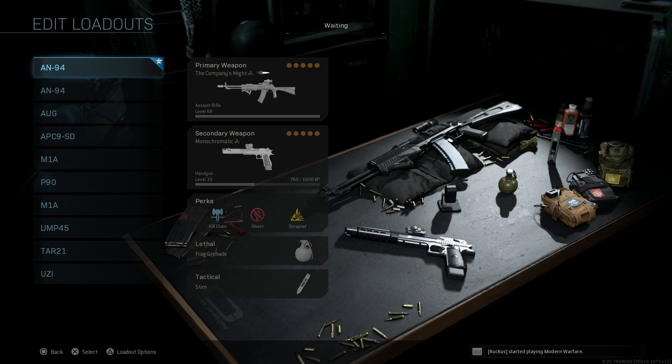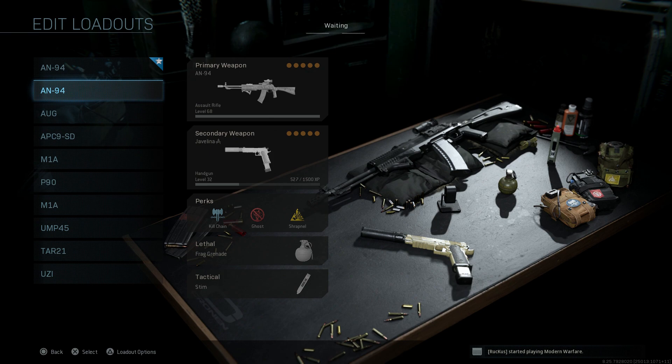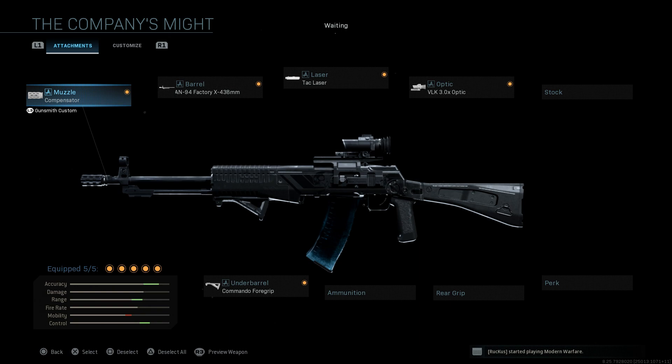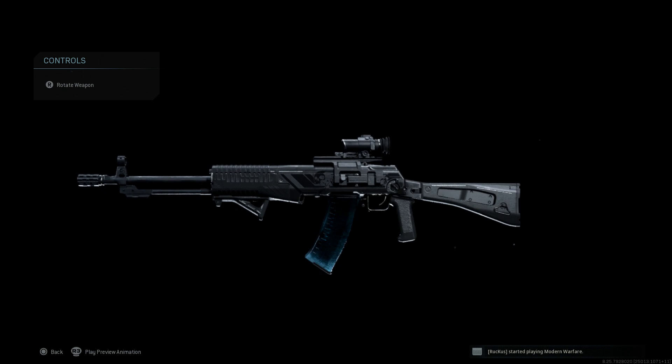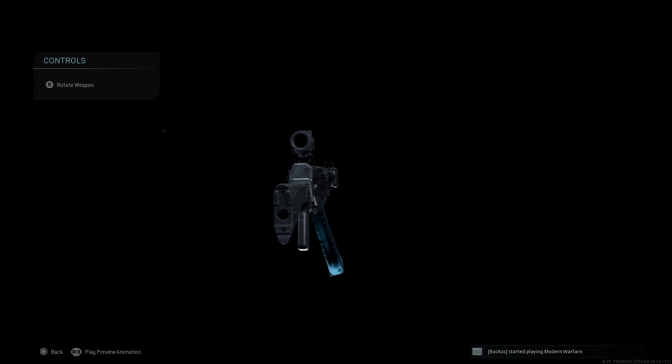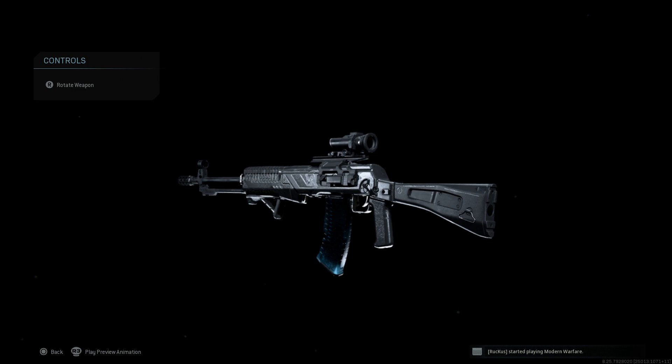Backing out, you can compare Company's Might versus the base AN-94 with the same attachments. The Company's Might blueprint is really just a darker variation of the weapon — darker attachments, minor Shadow Company detail decals, and the blue-black magazine indicating Shadow Traces. That's really it, which is a little bit disappointing — not much going on with this blueprint.